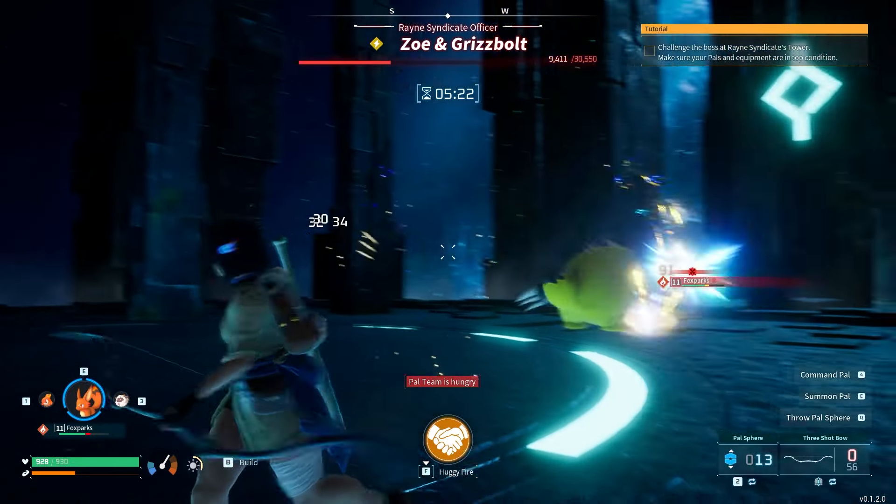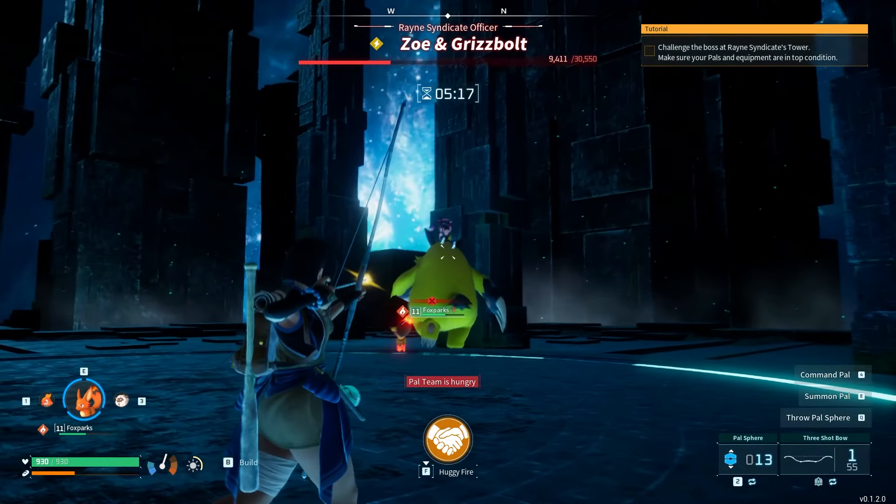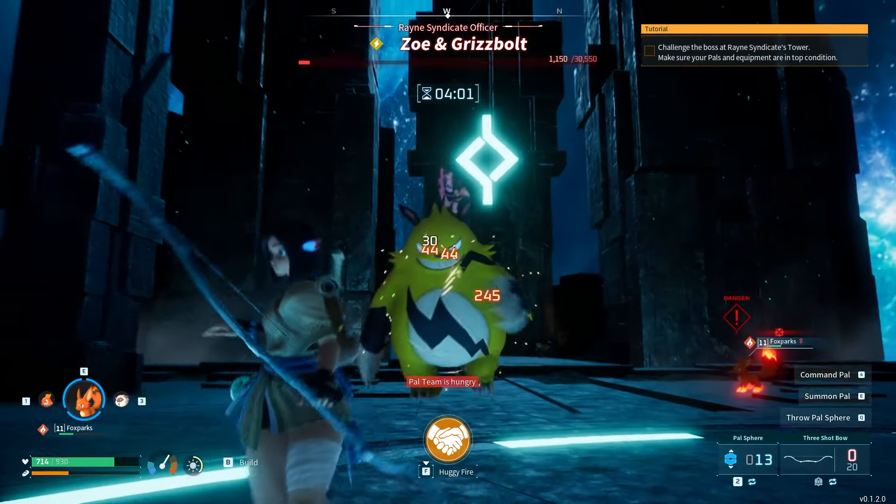His last mechanic is a series of jumping attacks. You'll just need to dodge roll right before he lands on top of you. The third jump is slightly staggered.